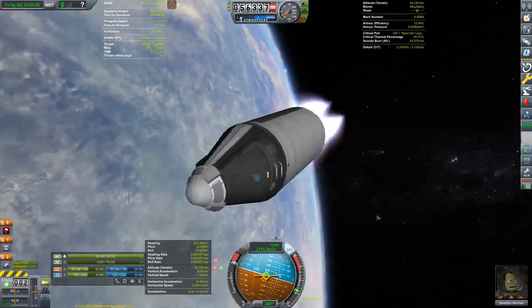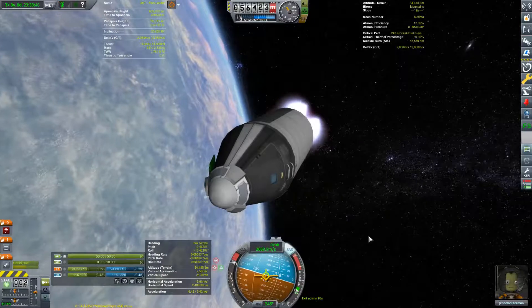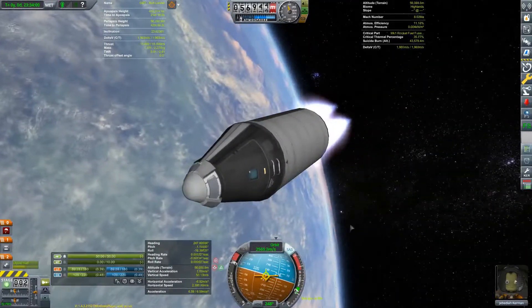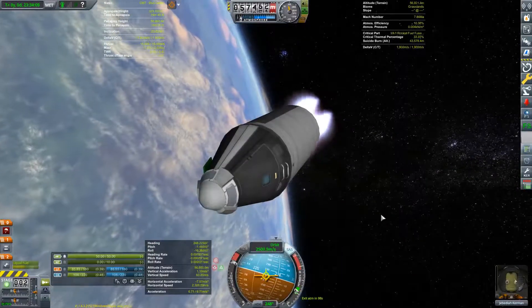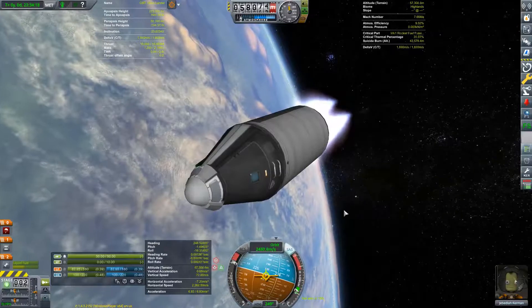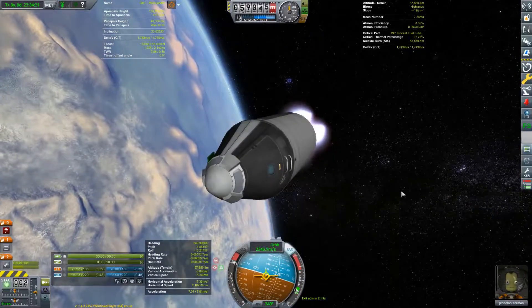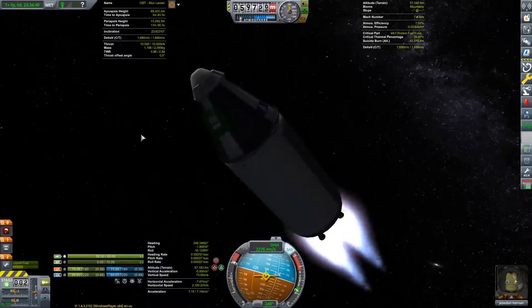Coming up to our retrograde burn — one minute 30 to go. These visual artifacts have gotten bad. This doesn't happen every time, not sure why it's happening this time around. Engines fire. Dropping our apoapsis, nice and steady. We are now inside the atmosphere. Might do an EVA just as we're on the outer edges — very nice, that's just giving us a little bit of extra science. Burning retrograde just to bleed off as much speed before we hit the thickest parts of the atmosphere. Our apoapsis is at about 1,300 kilometers, still very very high, but it looks like we may be able to bleed off enough speed in this one pass and not bounce out of the atmosphere.